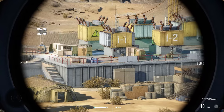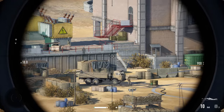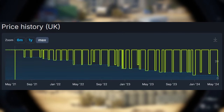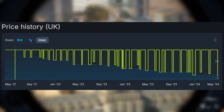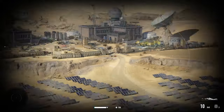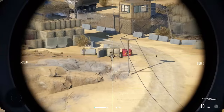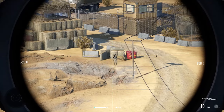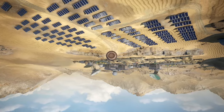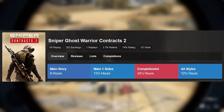When it comes to the question of is Sniper Ghost Warrior Contract 2 worth playing, that is entirely up to you. But I would say yes, it is 100% worth it as long as you can get it on sale. The game very often sees discounts, with it currently being 88% off on Steam — but that's only going to last for the next day or so. Right now you can get the game for around £4, roughly $5, and that is for the entire game, which has an estimated playtime of between 9 and 24 hours depending on how much you want to do.